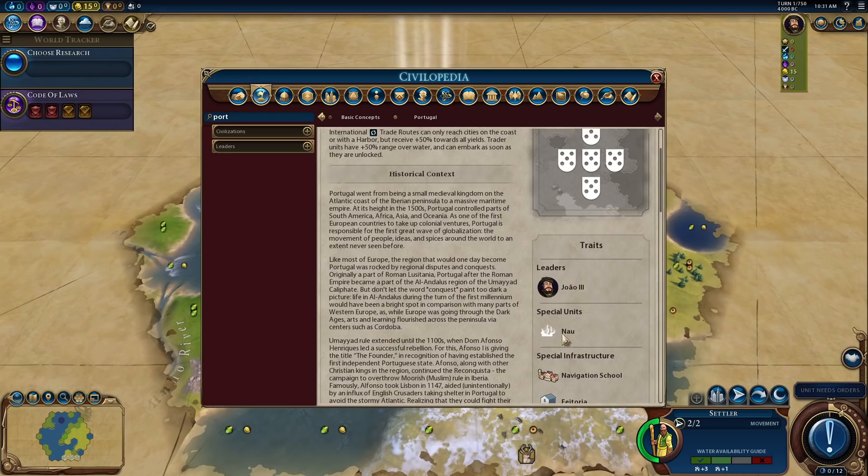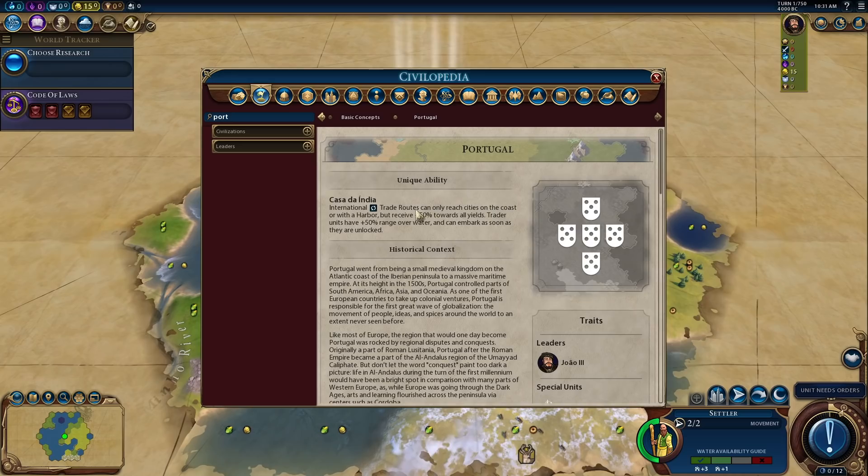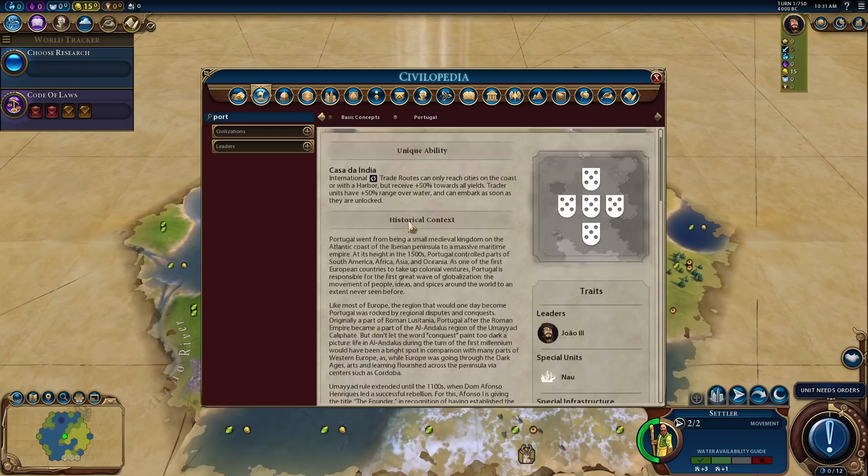International trade routes can only reach cities on the coast or with a harbor — when we send international trade routes, not internal ones, they can only go over the sea. This is one of the reasons why coastal cities are going to be very important for us, and hopefully the AI creates a lot of them so that we can have some valuable trade routes. We get a 50% boost to all the yields on our trade routes. It's amazing, and we get greater range and can embark as soon as they are unlocked — so our international trade routes are going to be substantially more valuable.